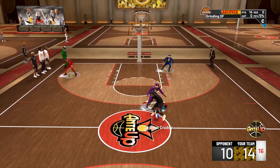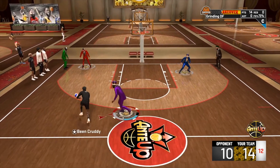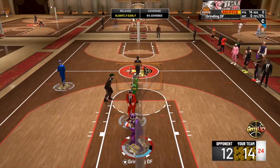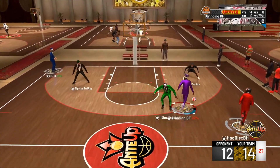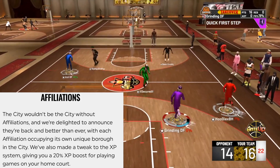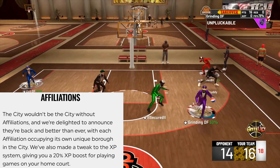Current gen is looking like a W, but they go even more in-depth on next gen. Affiliations are back — the same four as before — but last year if you played in other affiliations you leveled up 50% slower to legend. This year they're giving you a 20% XP boost for playing in your own affiliation, so no negatives for playing elsewhere, but a positive for playing with your own people.